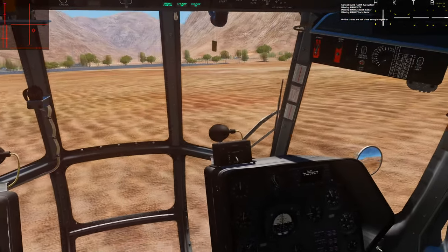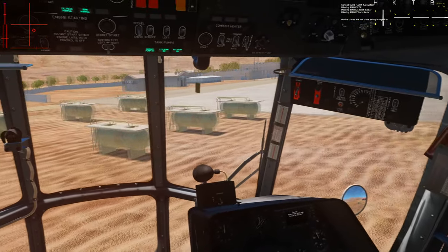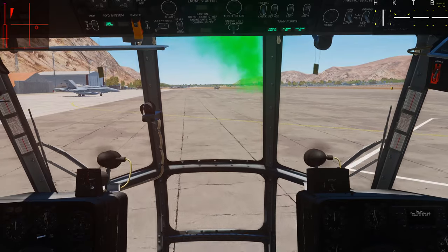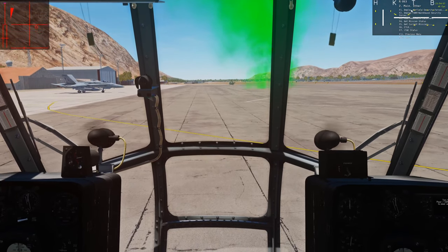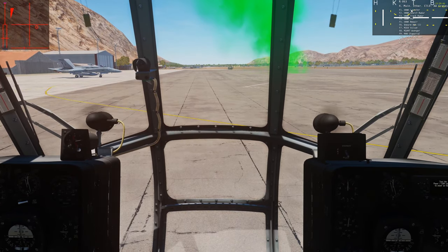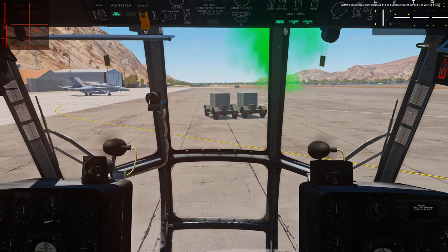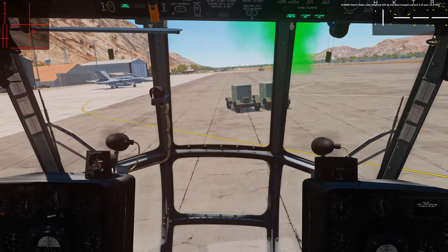Now we make our way back to the logistics site and go get the next crate in the list. We don't have to be super close — I'm actually closer than I need to be. Open the menu: F10, F6 for CTLD, F3 for AA crates. Next on the list is the search radar on F2, so we'll grab that. Two-stage pull-up, light on wheels, make corrections, and off we go.